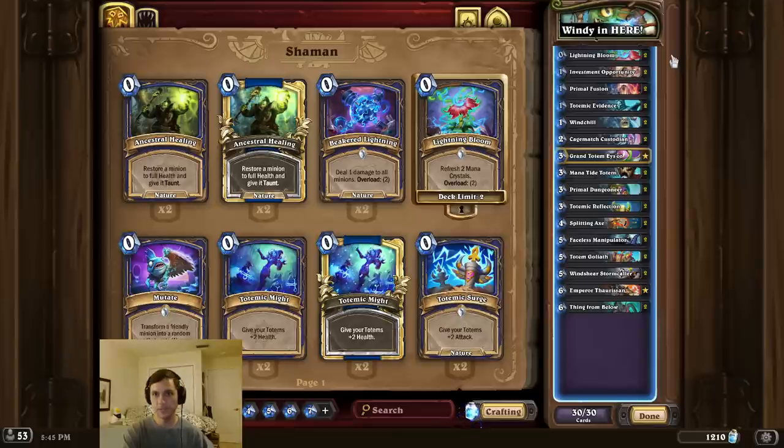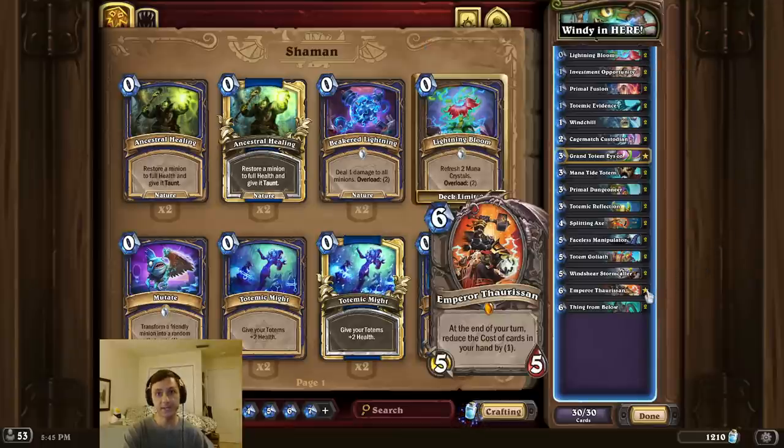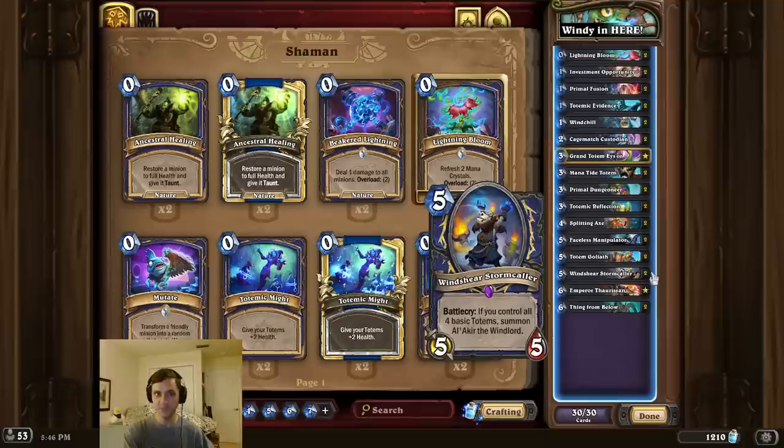Now to make this combo work mana-wise, we can use some combination of Lightning Bloom as well as Emperor Thaurissan. I think that's pretty much it for the deck intro this time, guys. I hope you enjoy storming your way to victory. Remember to like and subscribe, and thanks so much for watching.